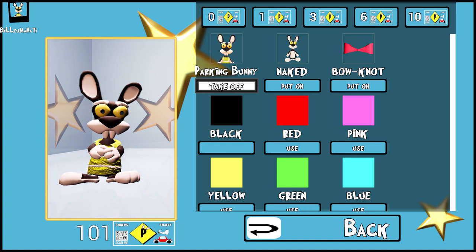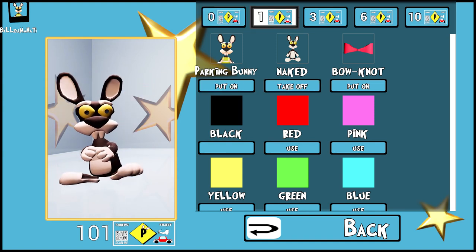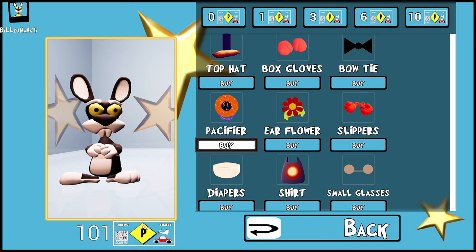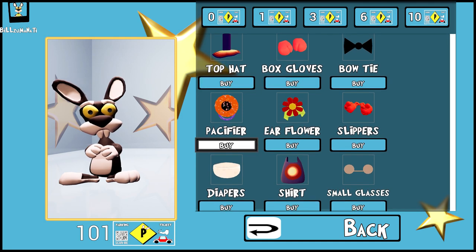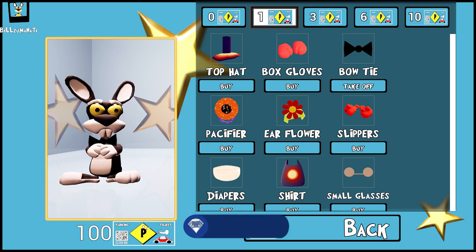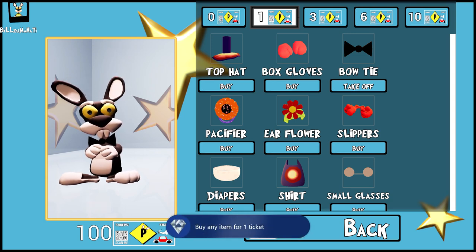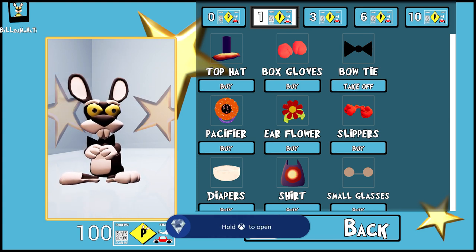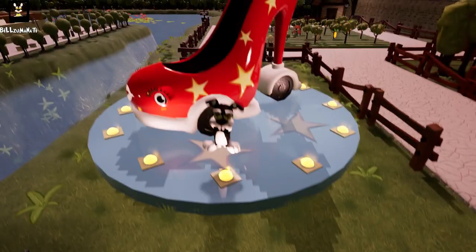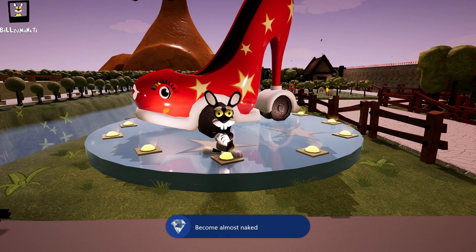To get the secret achievement you have to put on naked mode right here, which takes off your clothes, and then you need to buy an item. At the top you can see the different ticket-priced items, so pick one and buy it. I bought the bow tie and got an achievement for buying a one-ticket item. We're also going to back out so that we're almost naked, and that's going to give us the Almost Naked achievement. Just press B to back out, and once you're out of the shop the achievement will pop.